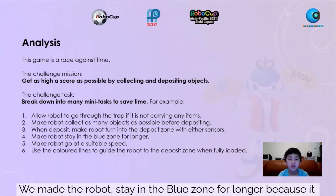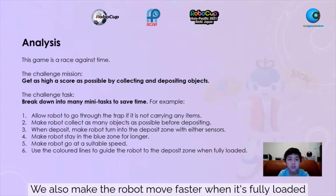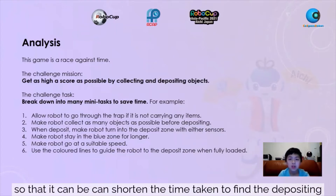We made the robot stay in the blue zone for longer because it gets the same points from collecting one item in the blue zone as collecting two items in other zones. It also made the robot move faster when it is fully loaded so that it can shorten the time taken to find the depositing zone.